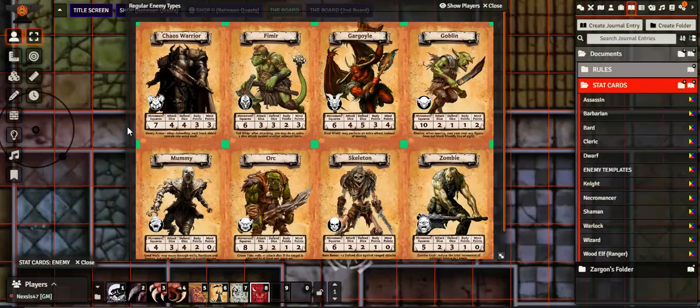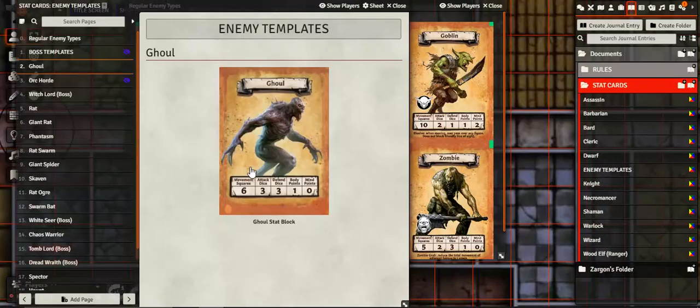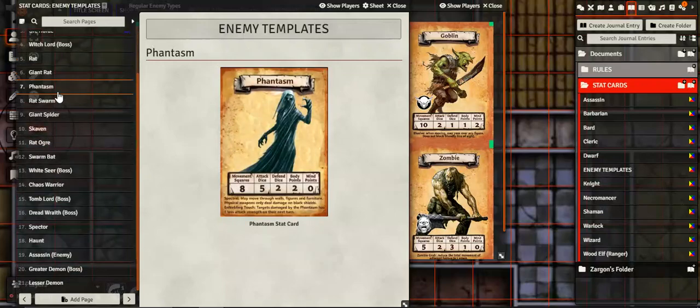This is the Return of the Witchlord questline which I am currently running. It is in old PDF form so I'm able to bring those maps up. The monsters in this particular questline are Chaos Warrior, Mummy, Skeleton, Zombie, and from the others we have a Ghoul and a Phantasm.